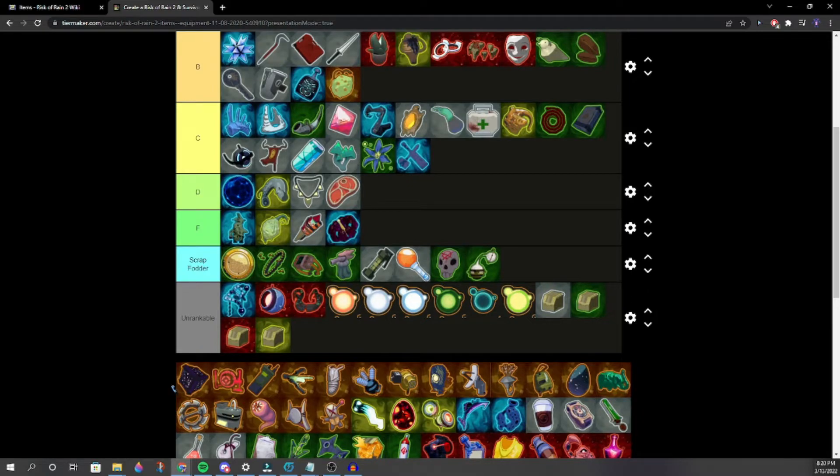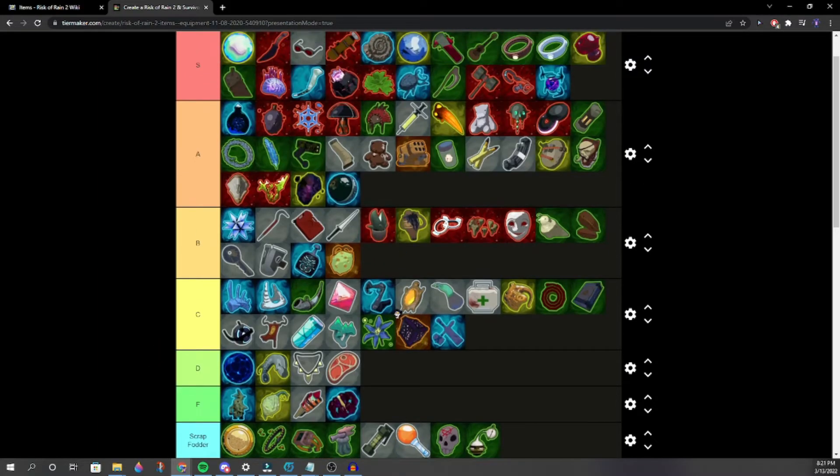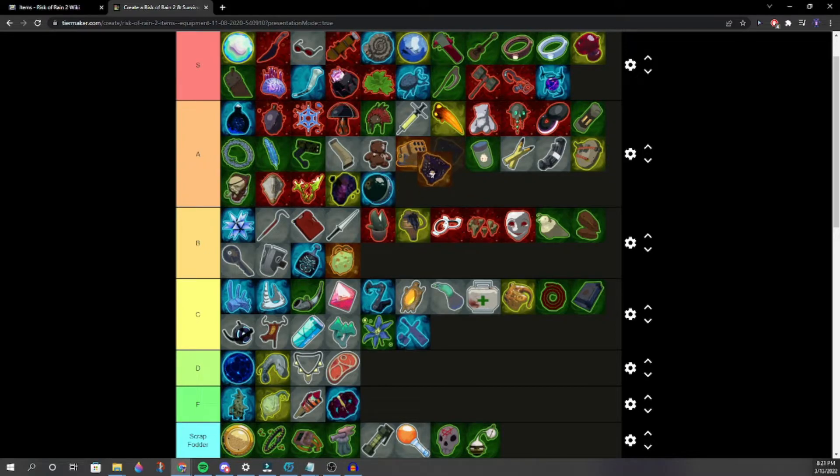Primordial Cube — one player likes it, it looks cool. Not as good as Disposable Missile Launcher. Probably low A. Better than Visions of Heresy, maybe not as good as Titanic Plains Neural.